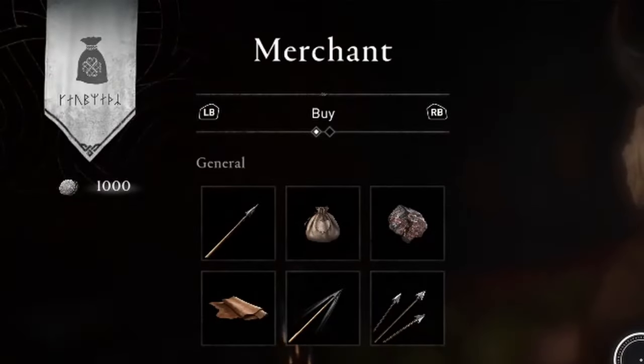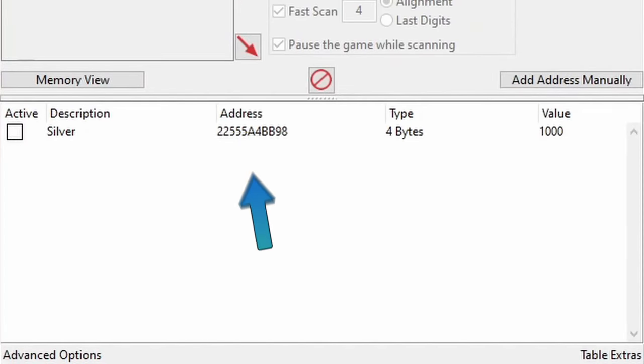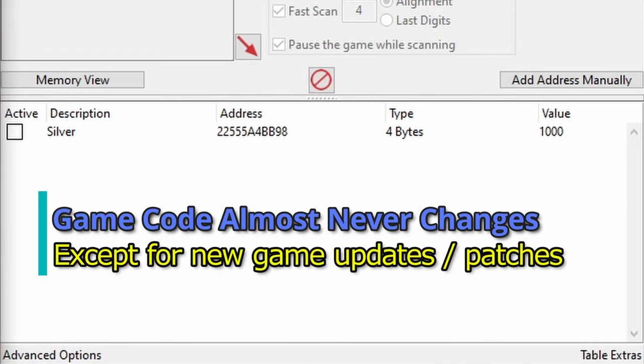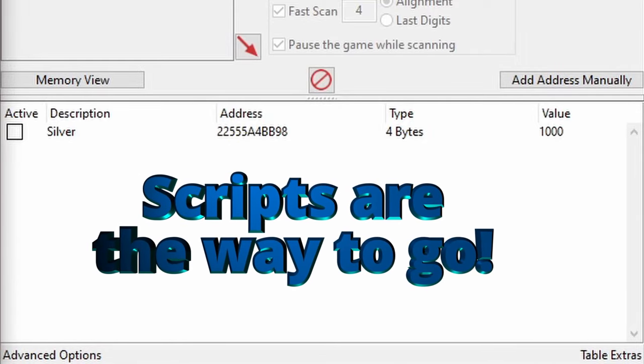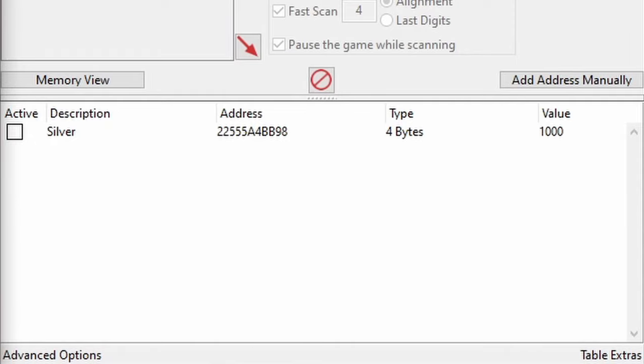We could repeat this process for all the other items, but that would end up being pretty time-consuming, especially because the addresses where values get assigned will change. The game code that's controlling silver, however, will never change — except possibly when you download game updates and patches. And even better, the same code controls all our other resources and crafting materials too. So if we create a quick script that we can turn on and off whenever we want that modifies the game code, we won't need to rescan for values every time.